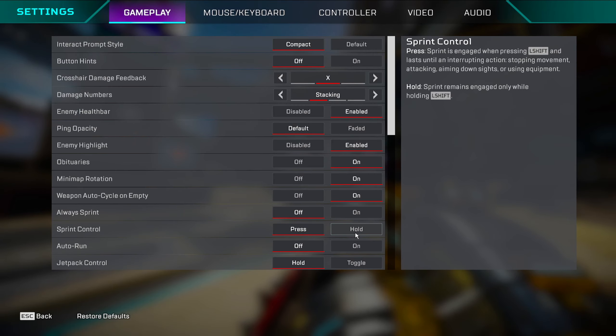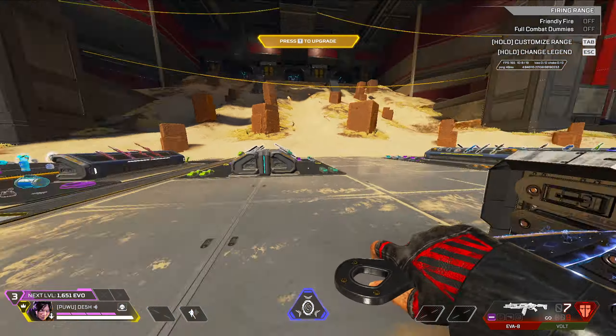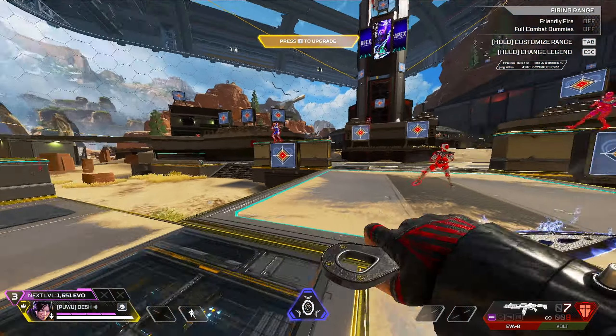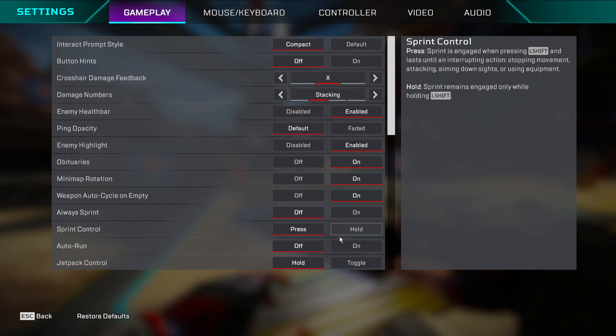Sprint control — you should have it on press. On hold means if you don't hold shift you stop sprinting. On press you just press once and keep sprinting. Press is better because you don't have to hold shift the whole time and you can still crouch and stuff.